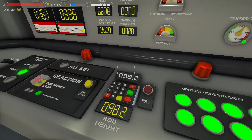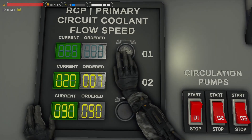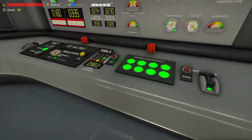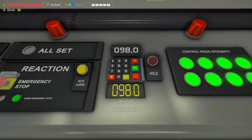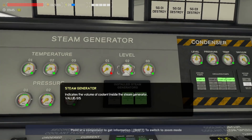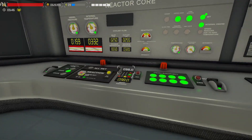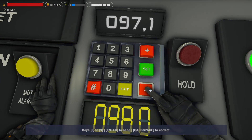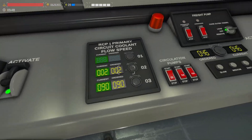We are cooling down this reactor pretty hard, so let's bring this pump down to about 2% because it's basically draining all the heat out. Okay, now I understand what was happening. We need a lot of heat, so let's go to maybe 97 and bring this back to 20.